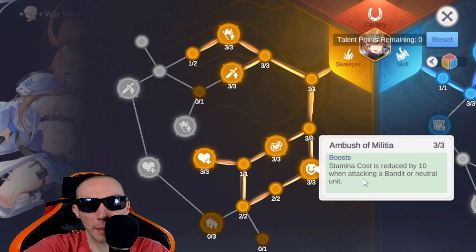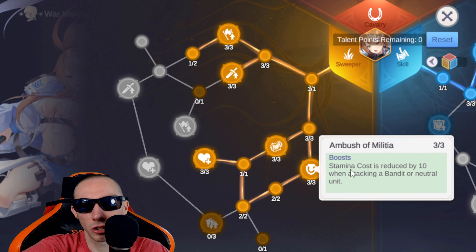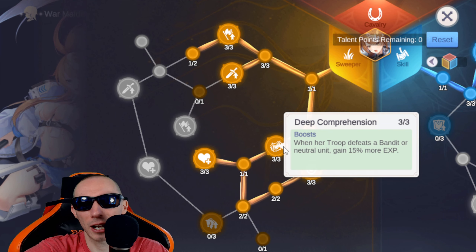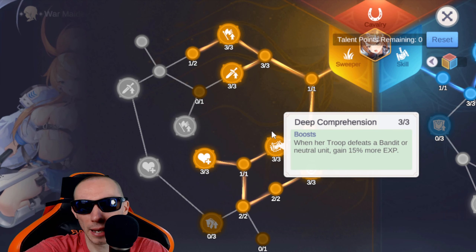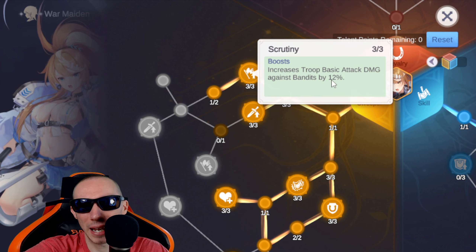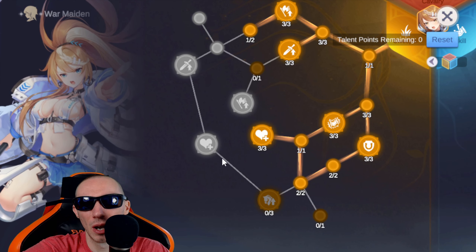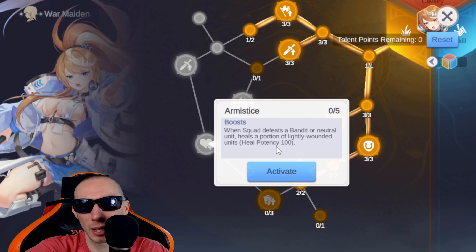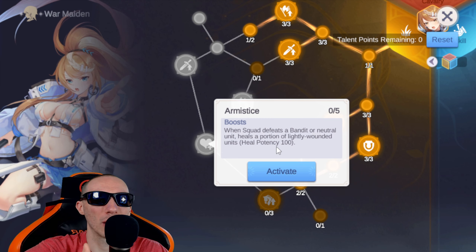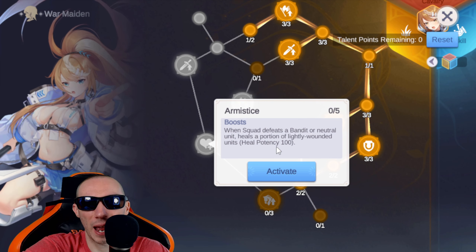These talent nodes right here are absolutely amazing — unlock them as soon as possible. They reduce your stamina cost when attacking bandits, and this one gives you extra XP when you destroy bandits. Another very important one increases your troops' basic attack damage against bandits by 12% when maxed. Ultimately you want to reach the node that heals a portion of your lightly wounded units — this lets you stay out on the battlefield longer so you can sweep bandits faster.